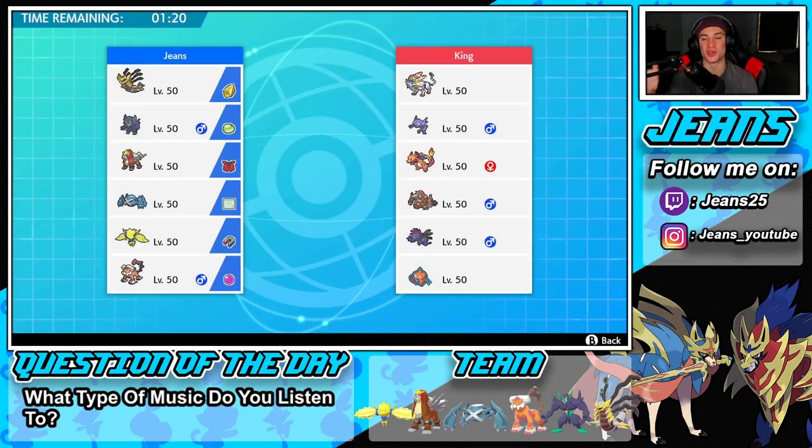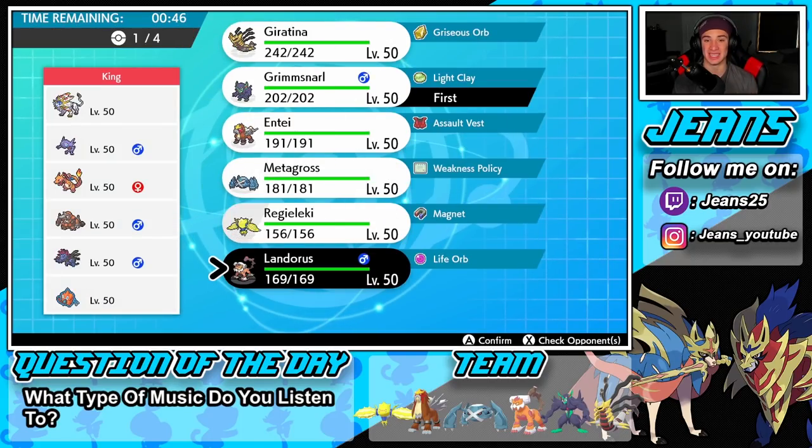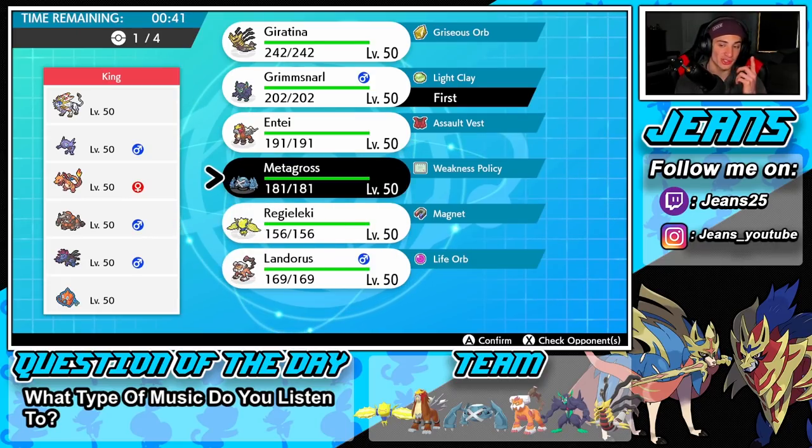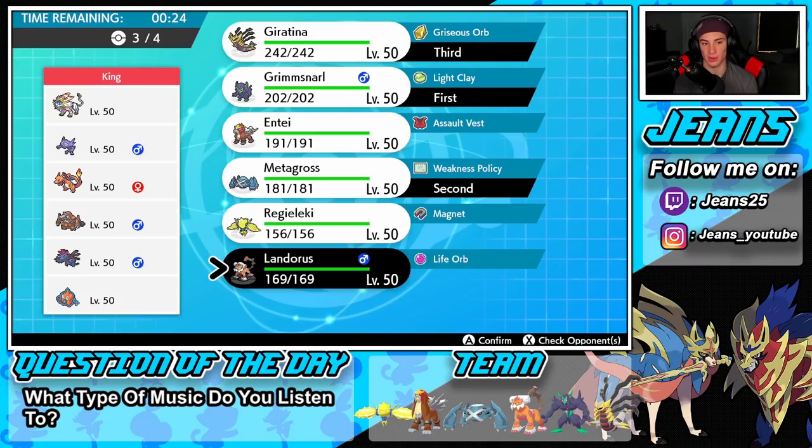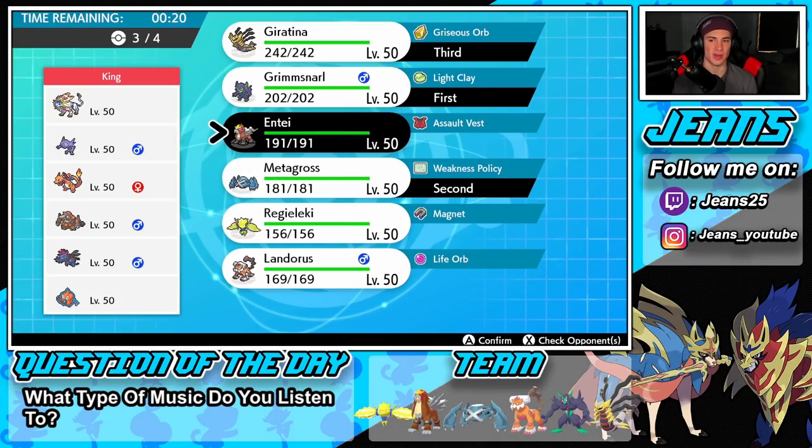Hopping into battle two — this guy has Solgaleo, Sableye, Charizard, Rhydon, Hydreigon, and Rotom. He could go Trick Room or get Charizard rolling with Sableye support. Solgaleo is a big threat too. Landorus might be the Dynamax pick here. I'm thinking lead Metagross — protect turn one to see what's happening, then proc the Weakness Policy. I'll bring Grimmsnarl in the back for screens and Entei as the final Pokemon given all his special attackers.